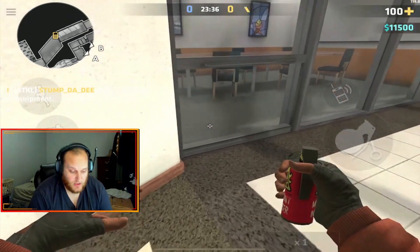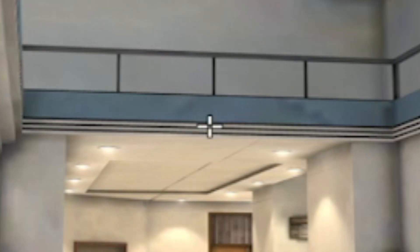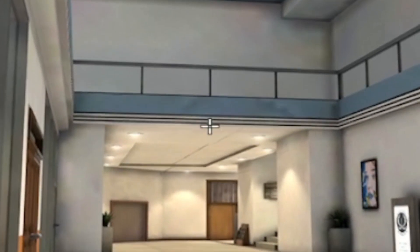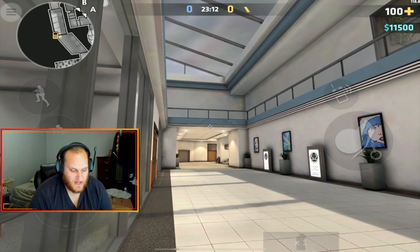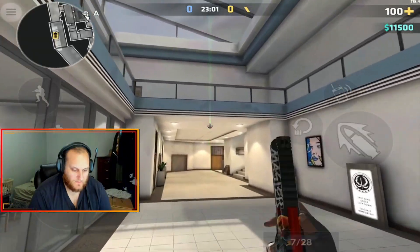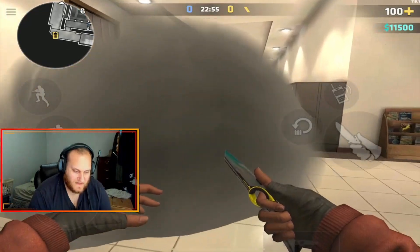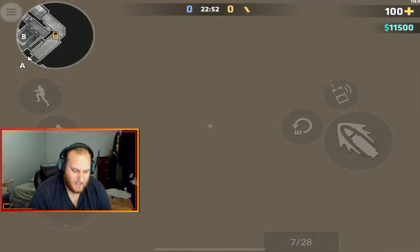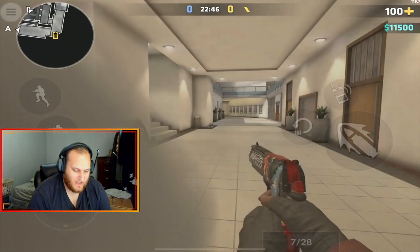Line yourself up in this spot right here and aim at this vertical line right on this railing. Then look down towards the horizontal lines on the ceiling and aim at the very top one. When your crosshair gets to the second light right about here, let go and jump throw like this. As you can see, it completely blocks off this area here.